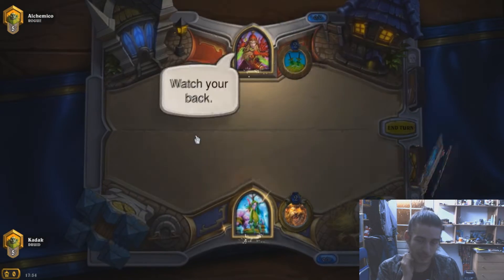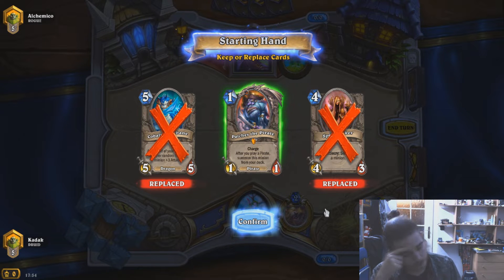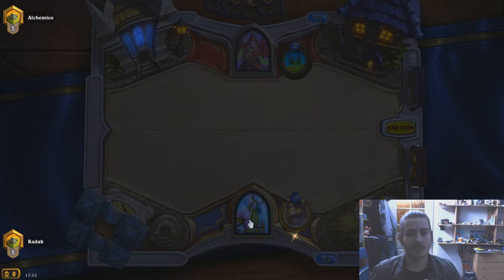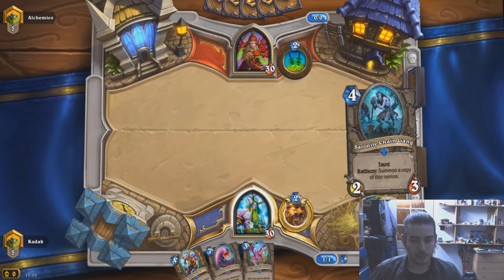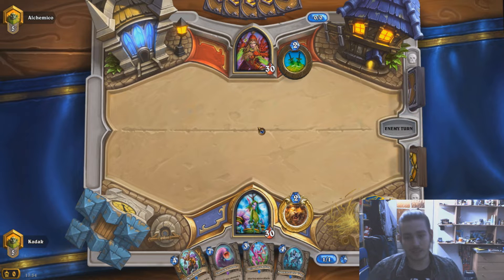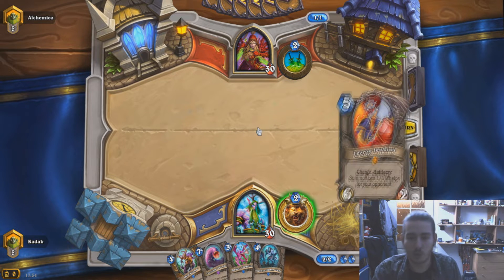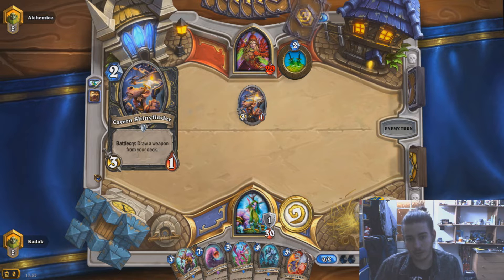Alright, we're definitely throwing away Skullbane and the Spellbreaker. Should we keep Patches? On the other hand we don't really have a turn one play. We're missing turn one play and turn two play, so given the fact that Prince Kalasad is the only turn two play, we're probably just hero powering his face, which is not that good obviously. It's not a temple rogue then - it's a Kingsbane Rogue.